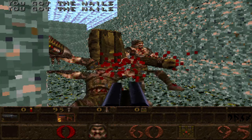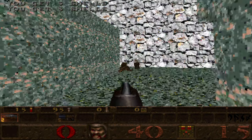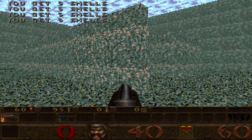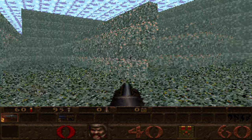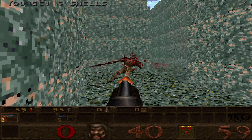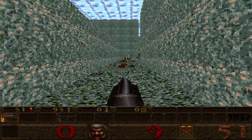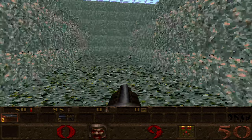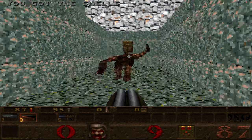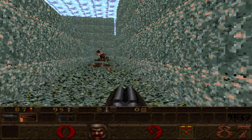Oh look, one thing to kill. Gather all these goodies — now I actually have shells. That's the first step to success. Second step: not dying. At least we got the double-barreled shotgun — that hopefully can control the crowds a bit better.